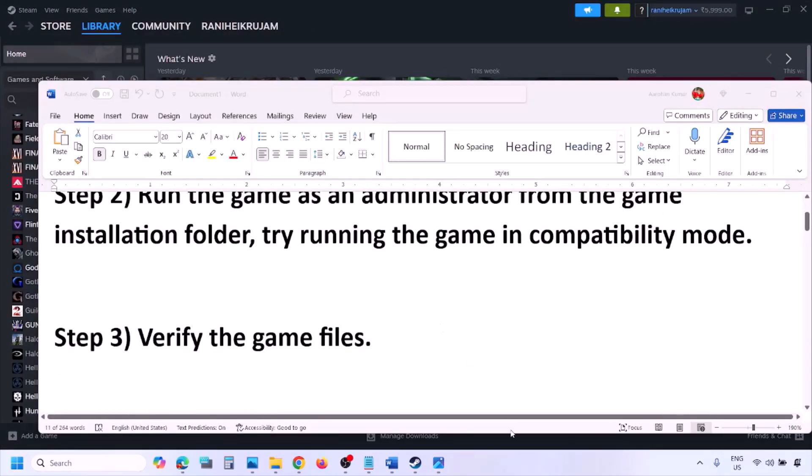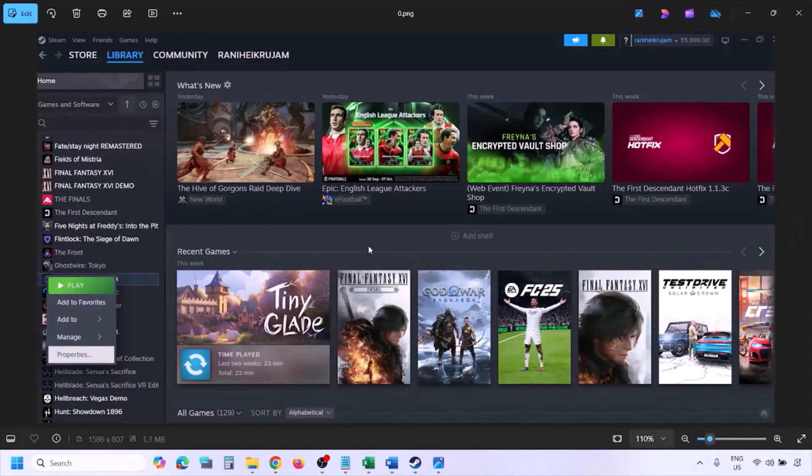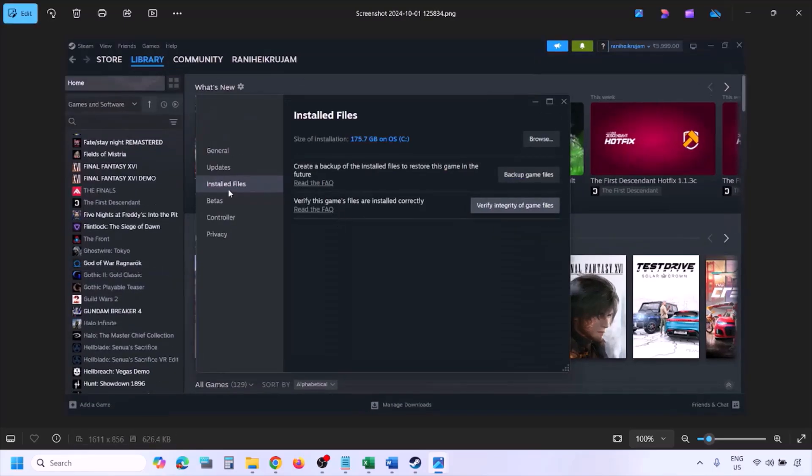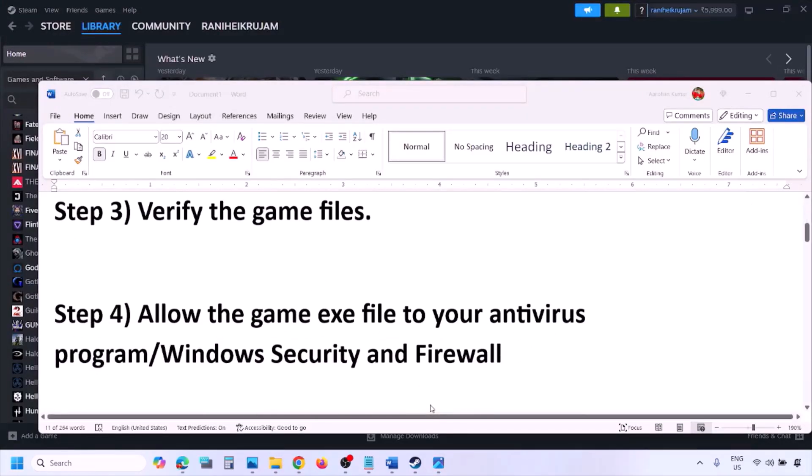The next step is to verify the game files. Go to Steam, click on Library, find the game in the list, right-click on it, select Properties, go to the Installed Files tab, and click on Verify Integrity of Game Files. Once verification is 100% complete, launch the game and check.